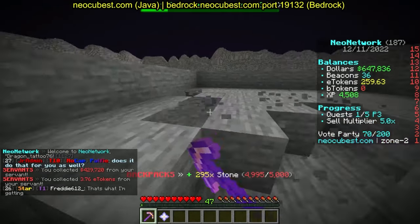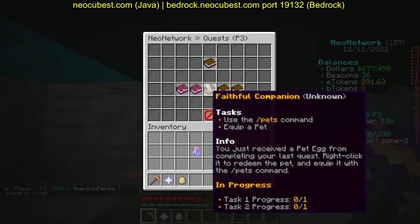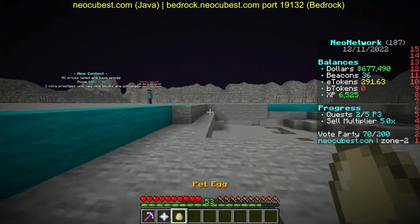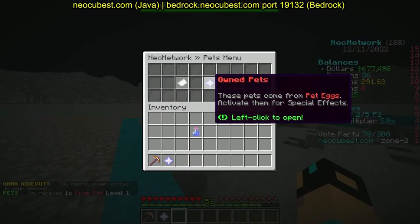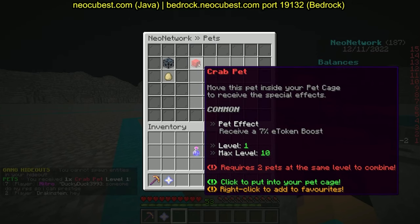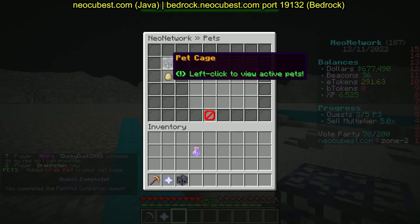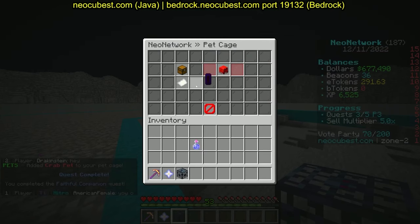Since servants are in your inventory, you can collect them all at once. I click collect all — we got three E tokens and 400,000 dollars! Next quest: use the pet command. It just gave us a pet egg and we got a crab pet. Let's do slash pets to check it out — it's a seven percent E token boost.